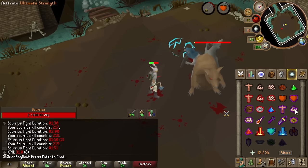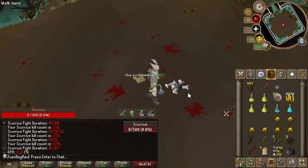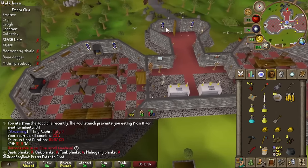I'm really gonna miss doing Scurious — such fun. Medium clues are nice. I've already done like five medium clues today. Speaking of medium clues, I'm so happy I unlocked Cam Torum guys, because this infamous emote clue requires the Adamant Square Shield. If you play Iron Man, you know the Adamant Square Shield is pain early on.